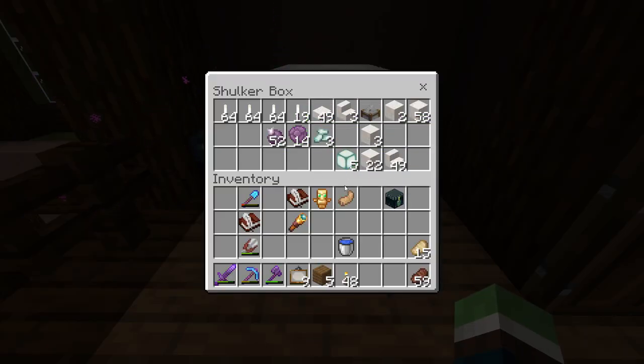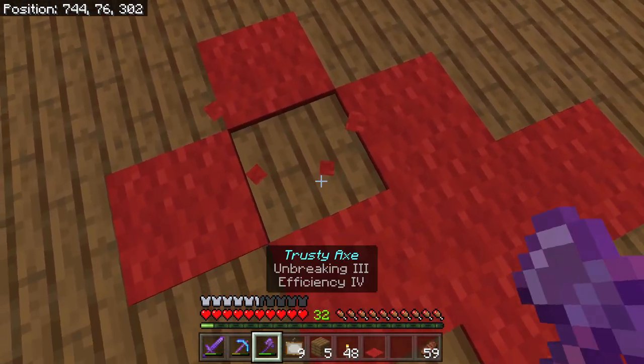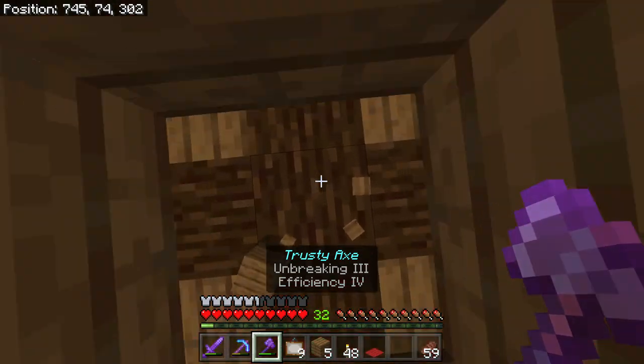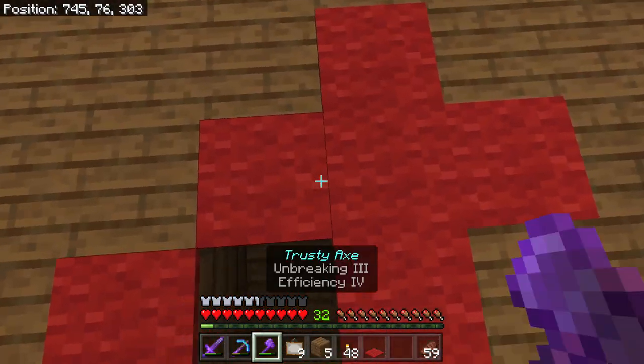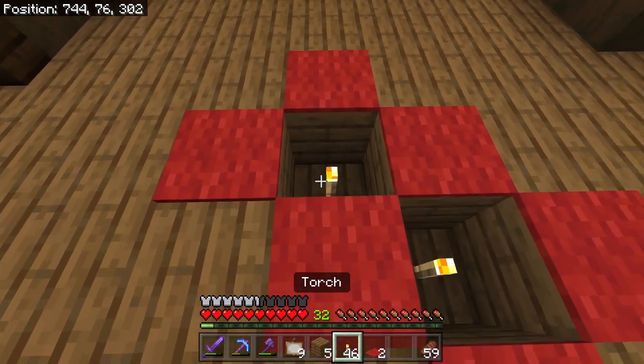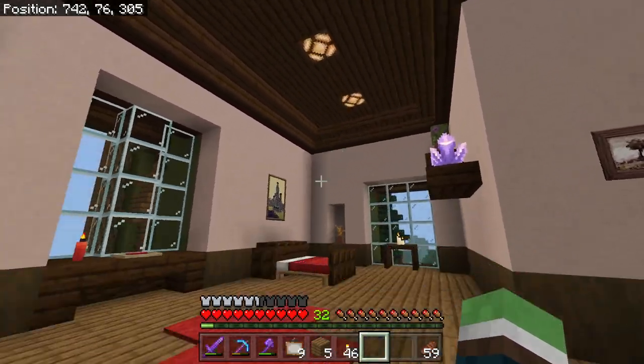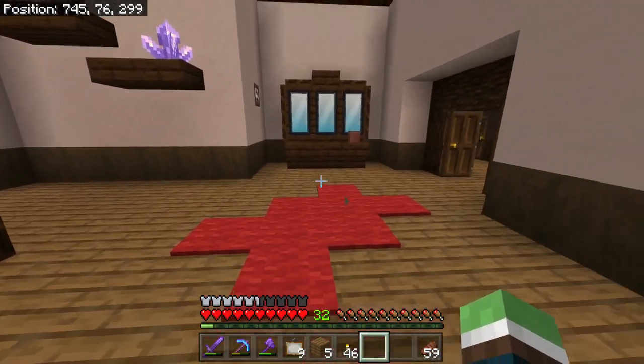I'll use my glowstone — I definitely don't want to waste a sea lantern on this. There we go. Because that lighting does not prevent mobs from spawning. That'll work. You don't fall on those do you? Good.